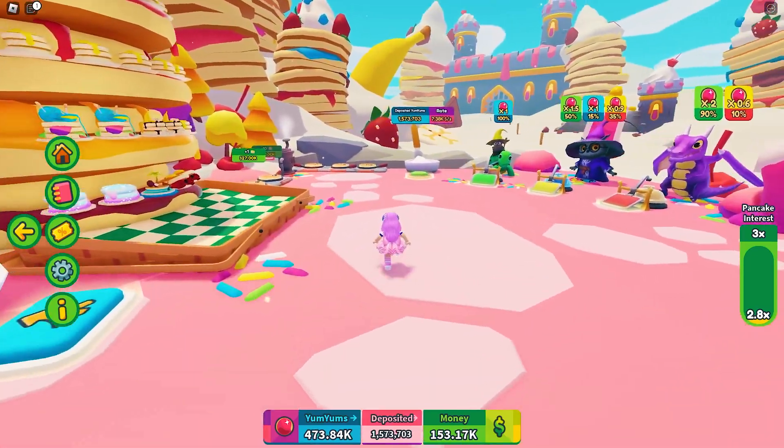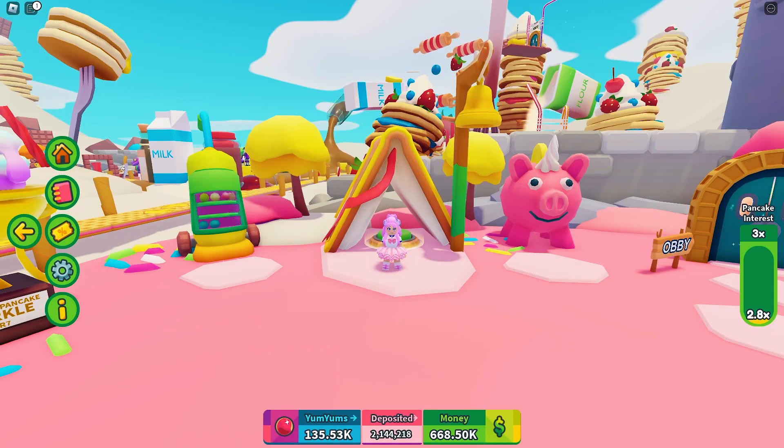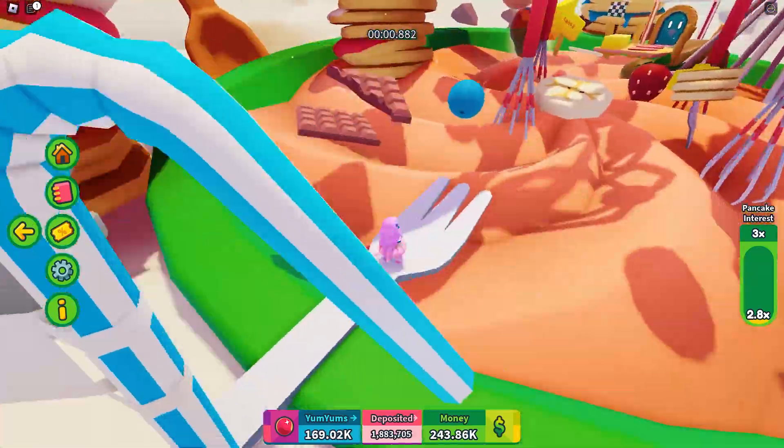I think getting the auto collect feature, which costs a million, is well worth it — it reduces the need to run around and collect yum yums. Also, the 50% money boost is very helpful to gain money much faster. The more money you get, the faster you can reach the 15th tier.